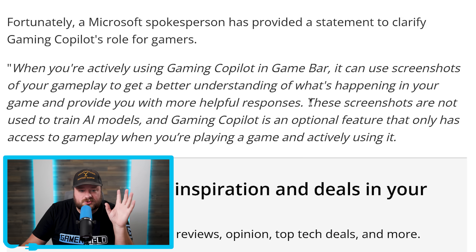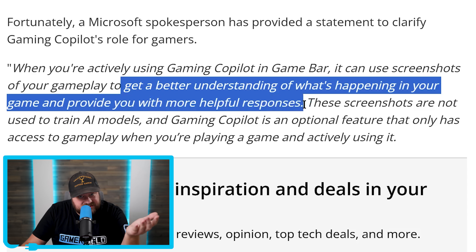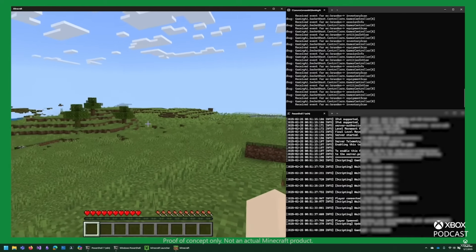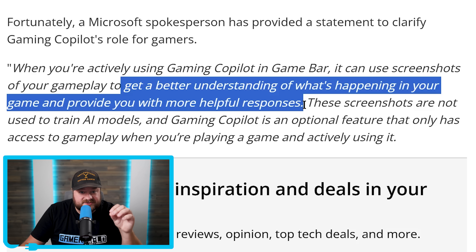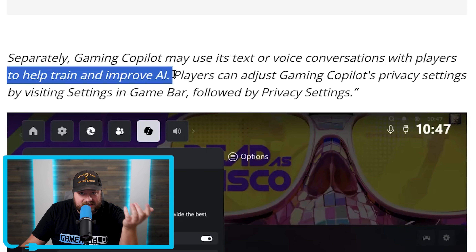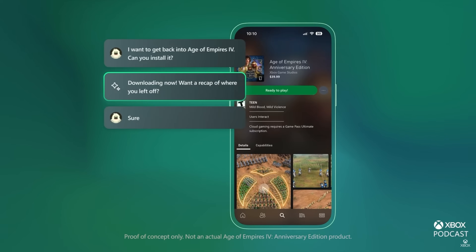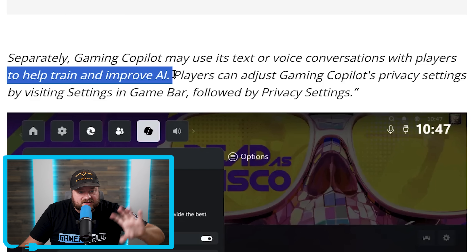So it states that screenshots are not used to train AI models — they just help get a better understanding of what's happening in your game. But then it says text or voice conversations with players are used to help train and improve AI, meaning it can send this information to help train AI. It sort of contradicts itself. Either way, it is definitely using what you're doing to help train AI, at least what you're discussing in conversations.